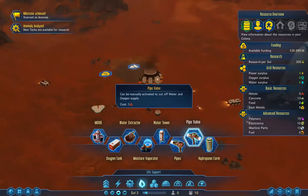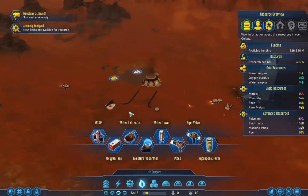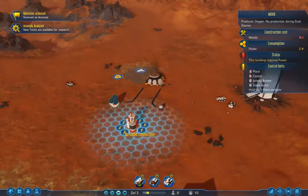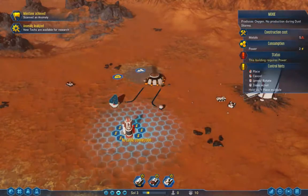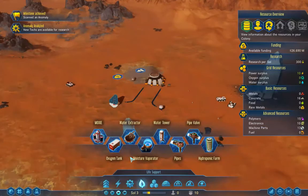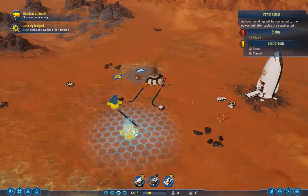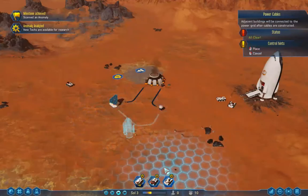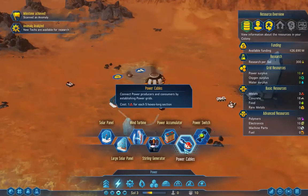Water tower, pipes, pipe valve, and hydroponic farm — which needs workers. Let's build a little MOXIE and put that right there, then build some cables. Are cables free to build? Let me check — no, it costs one metal for each hex.